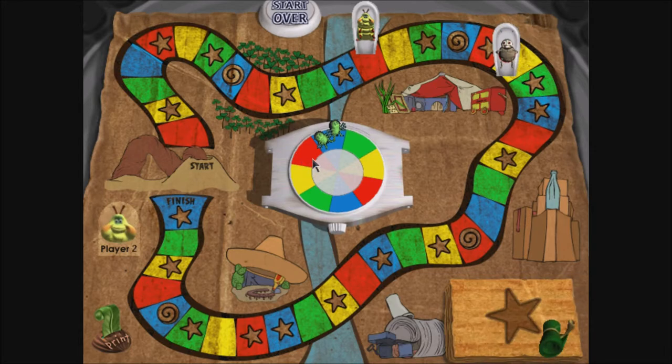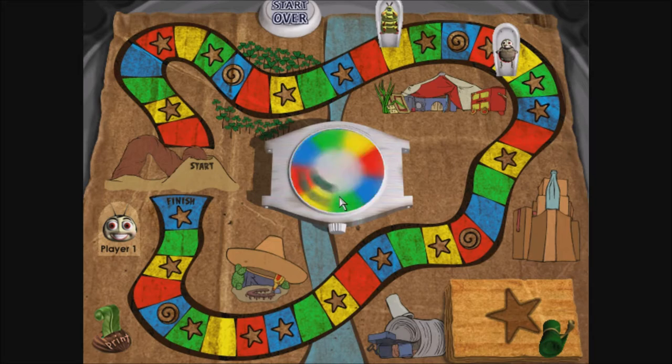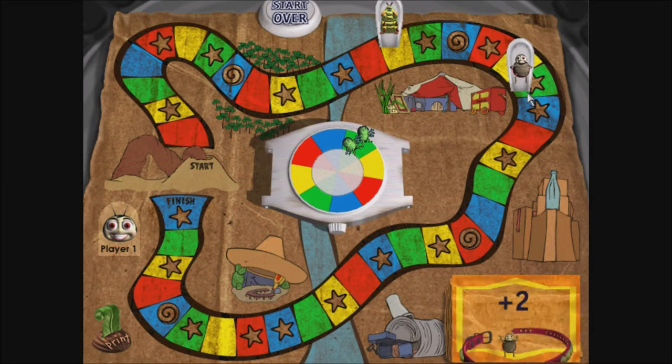Player 2! Yellow! Player 1! Green! Thanks to you, the new act is the hit of the circus! And believe me, that's not an easy crowd to win over. Go ahead and advance two spaces.